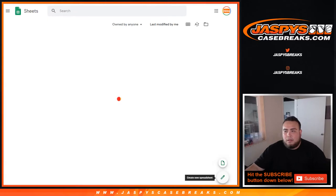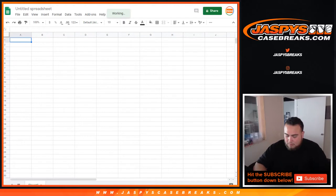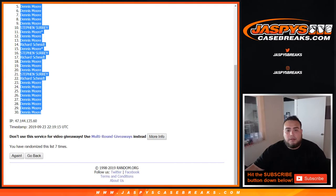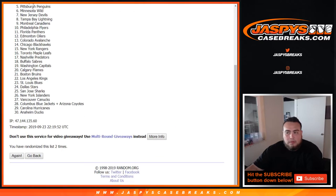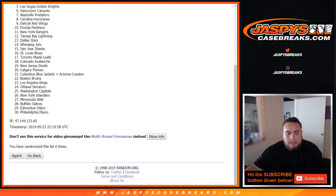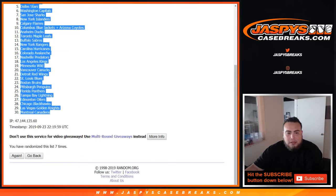Let's get a new list really quick. Greg, if you want to just email us at JaspysCaseBreaks@gmail.com, we should be able to get that for you. Now let's go seven times on the teams — one, two, three, four, five, six, and seven. Seven times: Devils, Devils, and Montreal Canadiens.